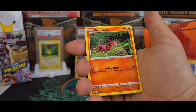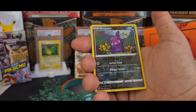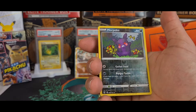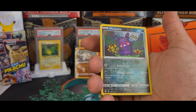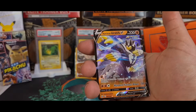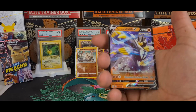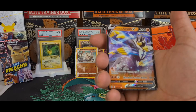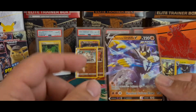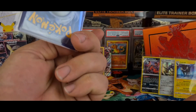Dual Blade Fearow, Sizzlipede, Shinx, Cacturne, Pumpkaboo — that's actually Cacnea, my bad guys. Morpeko, which I think is goddamn awesome — hey that's a reverse too, that's pretty cool. Wonder if that's a Galarian Morpeko — I don't know, maybe you guys know, let me know. And our lucky last card is a Rapid Strike Urshifu V. That's a really weird, funky name. That's one of the box Pokemon — I think that's the other Elite Trainer Box art. Not too shabby at all.